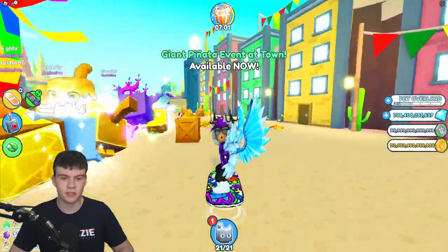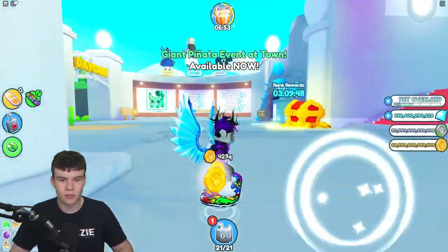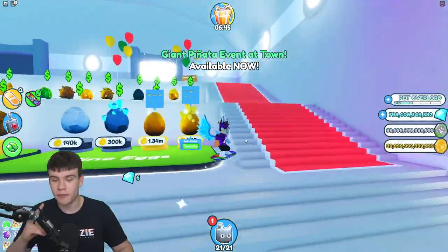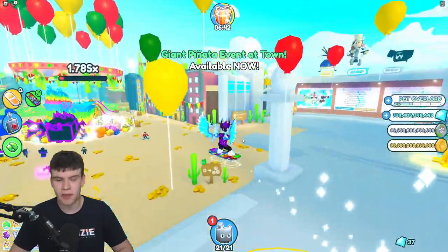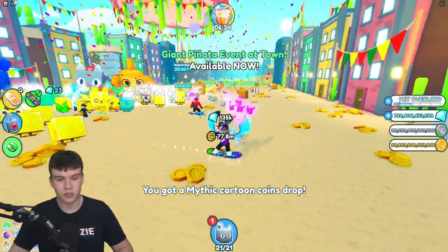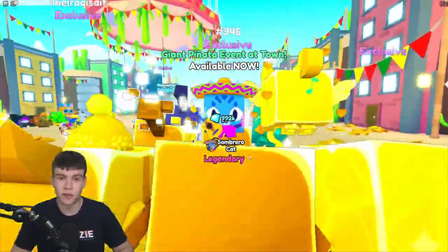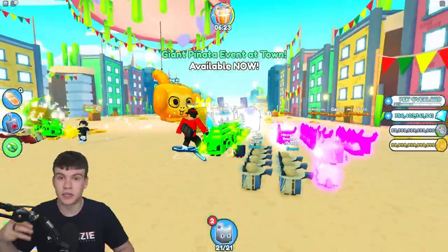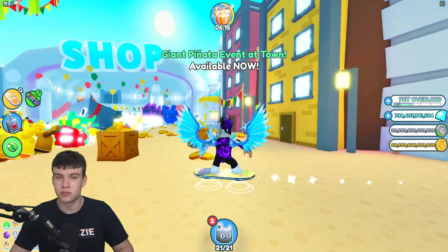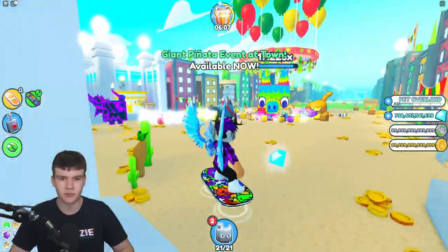Next is the Huge Party Axolotl. The reason this is one of the easiest event-pet-egg huge pets is that you don't really need to do anything special to get it. You just need to stay in the game one minute before an update and you'll get an update hype gift, which contains a 0.1% chance to get the Huge Party Axolotl. To maximize this, go on every device in your house — laptop, phone, iPad, computer, old phones — log into multiple alt accounts and be in the game one minute before every update. With 10 accounts, you effectively have 10x the chances.